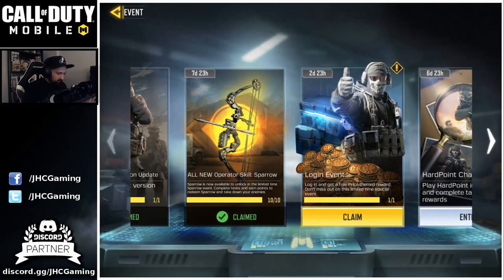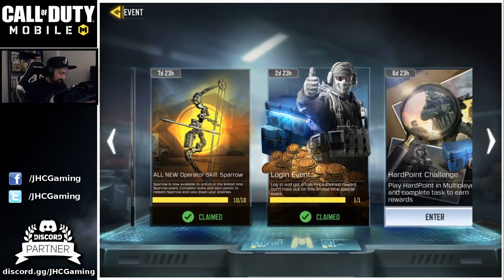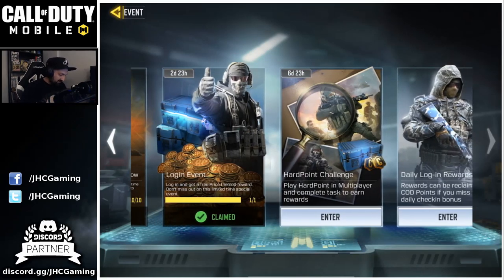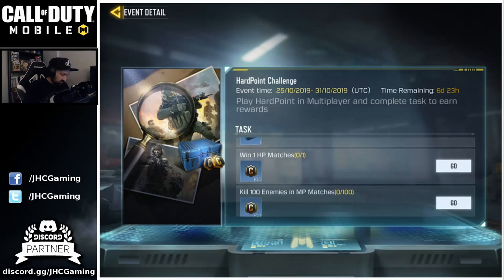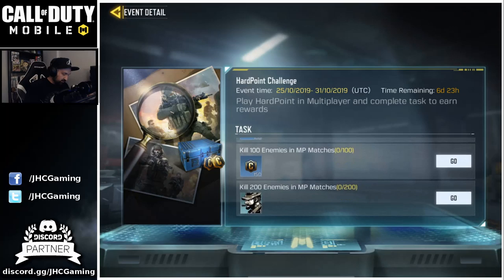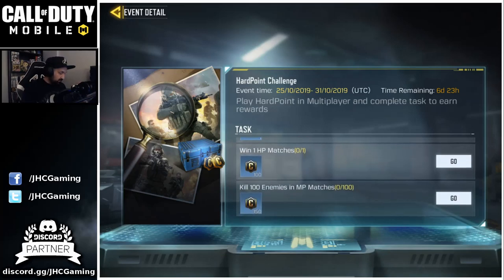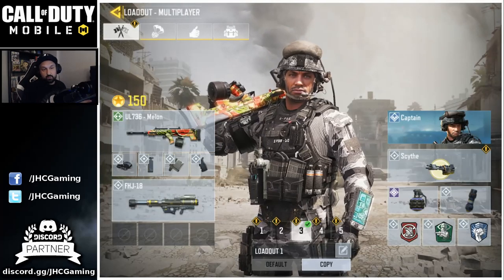There's a new login event — claim that and you just got a spray for doing nothing. We also have a hardpoint challenge: play hardpoint in multiplayer and complete tasks to earn rewards. Play one match, play two hardpoint matches — that's a battle crate. Win one, kill 100 enemies, kill 200 enemies, and we'll get a Captain Price avatar. That's pretty cool. It seems straightforward — play two hardpoint matches and win one, since the 100 and 200 kills can be done in any multiplayer mode.